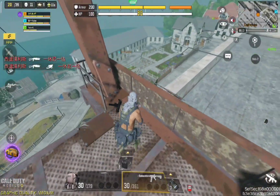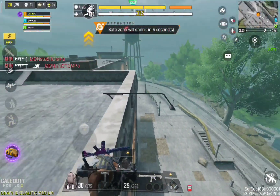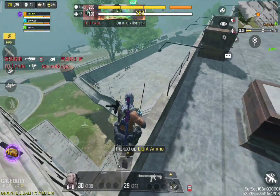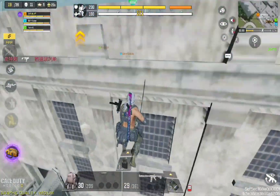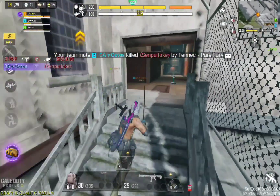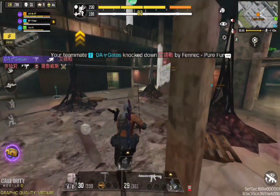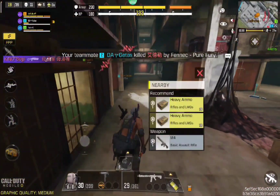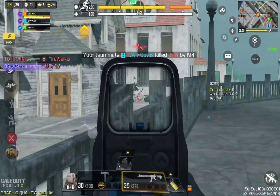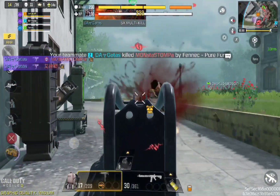Circle collapse imminent, get to safety. Move here to get armor. Move here. Down to the last five. Enemy loot. Enemy down, reloading.